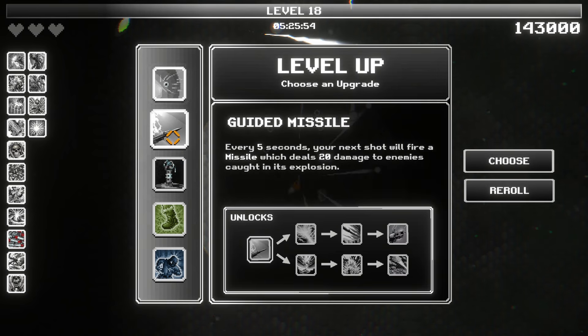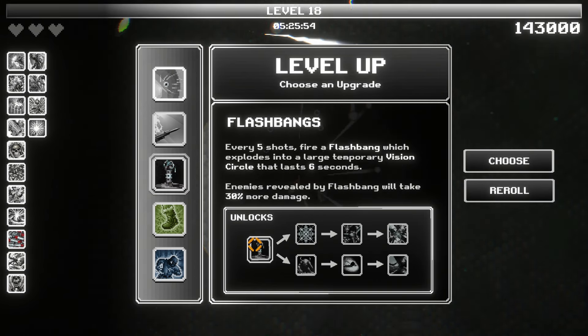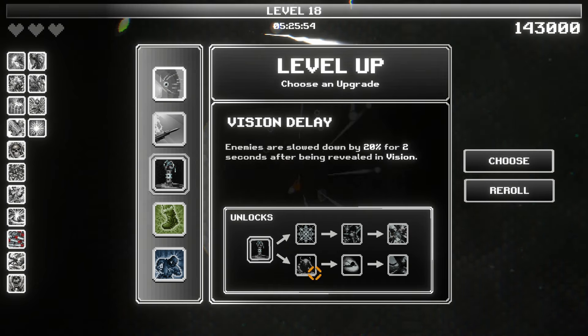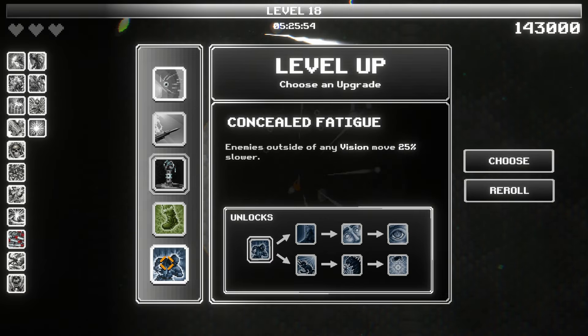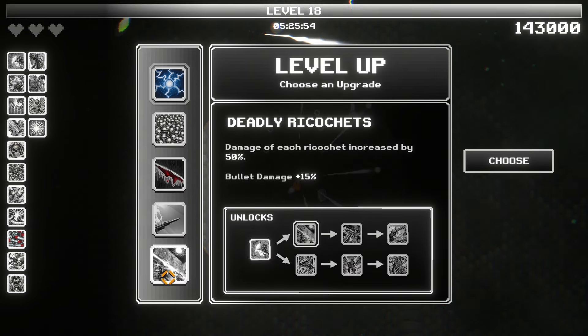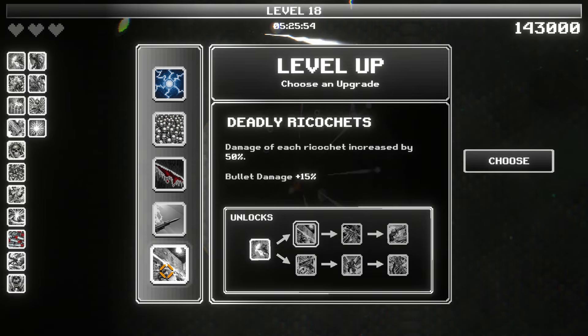Guided missile, remote detonation — this will explode into nine phosphorus trails. Here's the flashbangs. So what do we get after this? Every five shots fire a flashbang. They take more damage, freeze enemies, split into two more flashbangs, fire five at a time. Enemies are slowed. Every fifth enemy killed explodes into three temporary vision rays. I'm not sure if I want to go down that path — I think I want to upgrade some of what I have already. Let's reroll. Killing spree: killing enemies temporarily increases fire rate by 5%, up to 50%, resets after three seconds without killing. We lose more bullet damage. So we get deadly ricochets — bullet damage up 15%. Maybe then we take this one after, because then we're only losing 5% after this 15% increase.